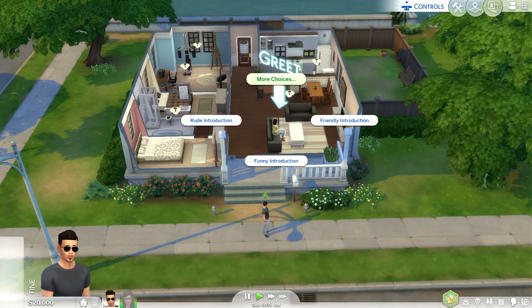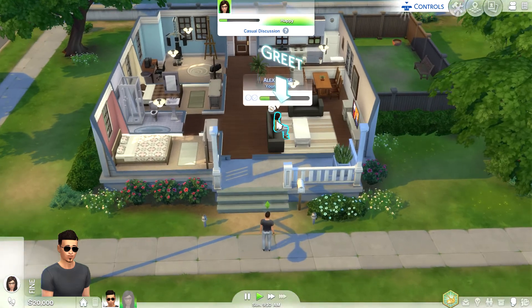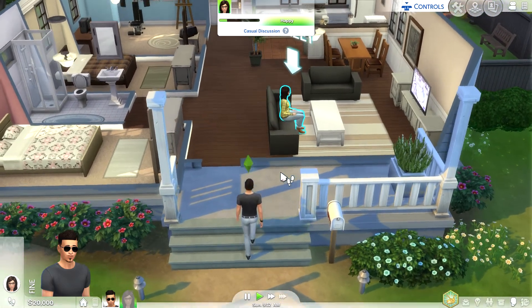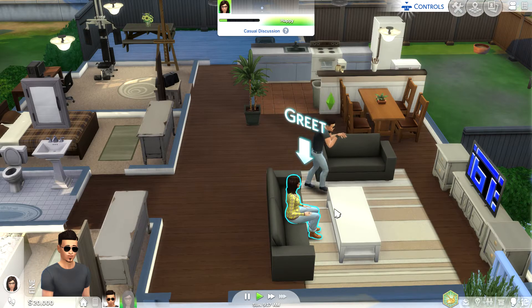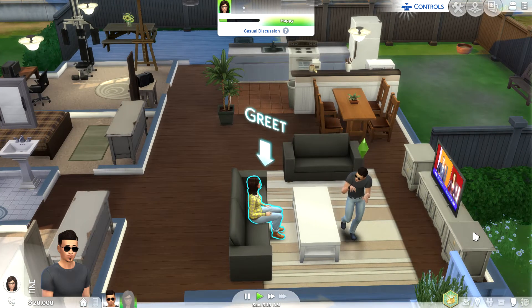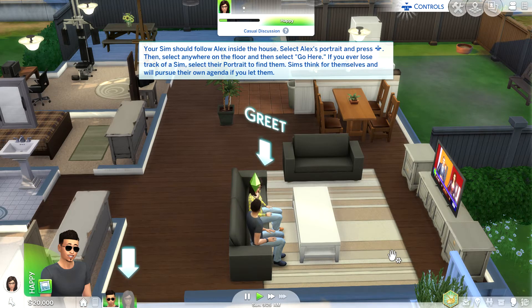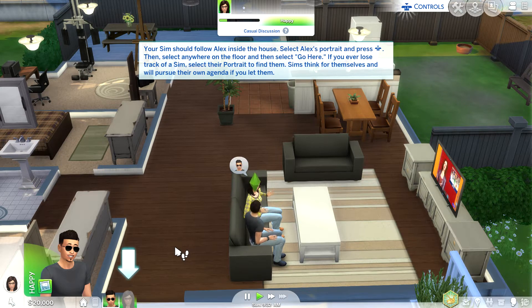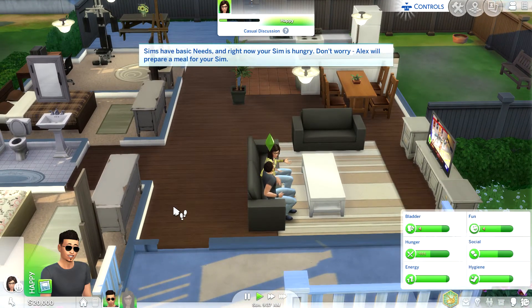Pressing the D-pad left brings up interaction options: rude introduction, friendly introduction, and more choices. Let's go with friendly introduction. That's how he walks - look, he's a little creeper. The tutorial says your sim should follow Alex inside the house. Select her portrait and press R3 to have the camera follow her.